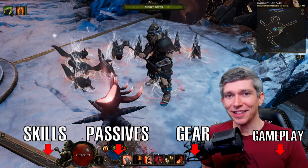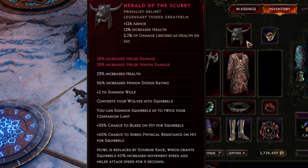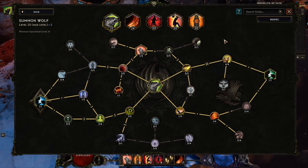Hello everyone, my name is Ask Joshi, and this is my quick and easy build guide for the Squirrel Beastmaster in Last Epoch. This build is only possible with the Herald of the Scurry unique helmet because it converts all of your summoned wolves into squirrels. You can have twice as many squirrels as you can wolves, and they have increased chance to bleed and shred physical resist. It also replaces their wolf howl with a steroid that increases their move speed and melee attack speed for 4 seconds. This build does great against multiple targets and single targets.